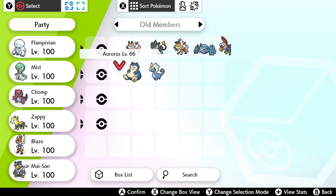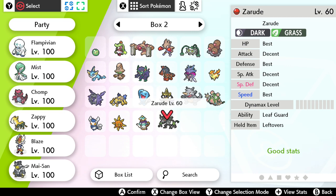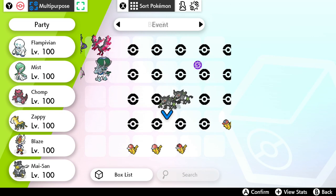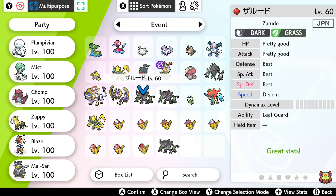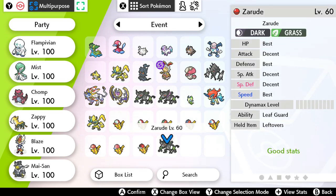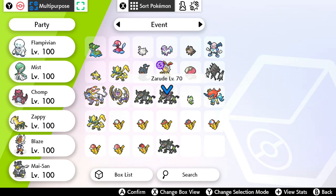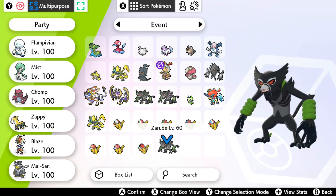What box is it going to? My most recent one — it's right here, level 60. It's the exact same as my others. This one's got pretty good stats — best, best, decent — and this new one is best, decent, decent. It's just in English rather than Japanese; this is just a legit English copy.